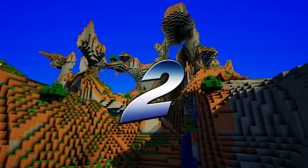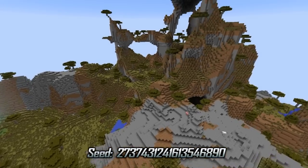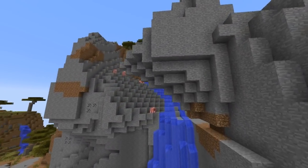Number 2: Savannah mountains are crazy, but this one takes the cake. It's the perfect mountain to live in. There's a lot of spots where you can fit many builds.